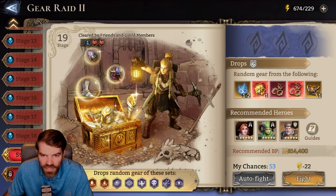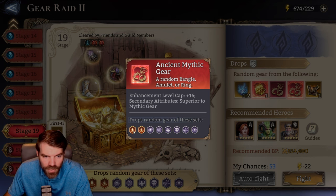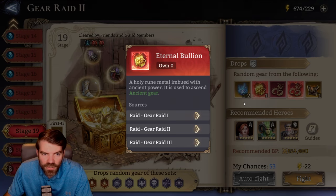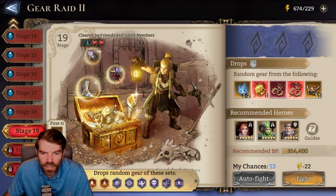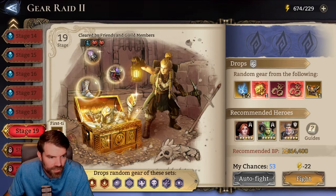You have to get to stage 19 to finally be able to get the different sets — I've been calling them ascended sets. These two gold sets are listed here, and for the other dungeon there are two more. The materials — the Eternal Bullion and the Primitive Spirit — are used for upgrading the sets into what I've been calling the ascended sets. Some people call them the gold sets.